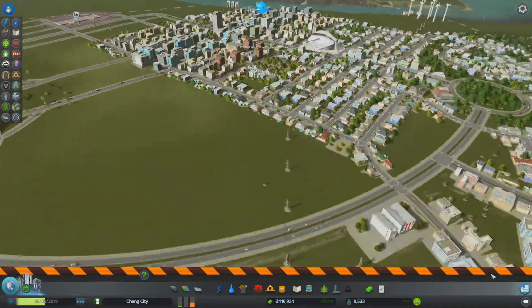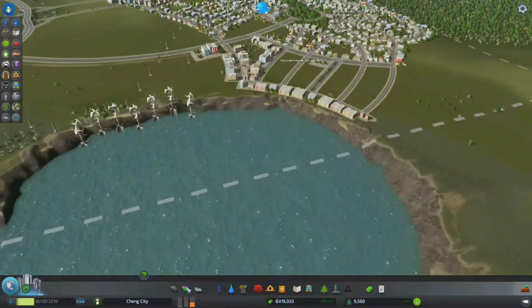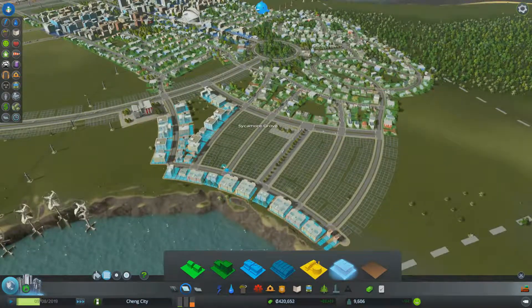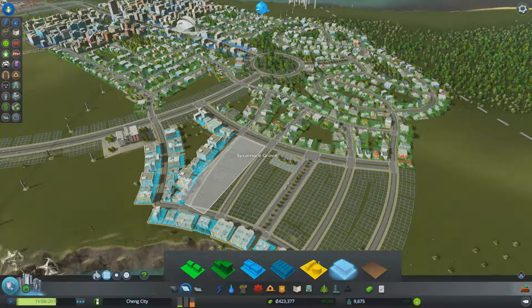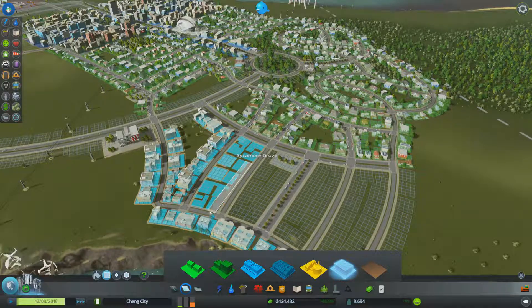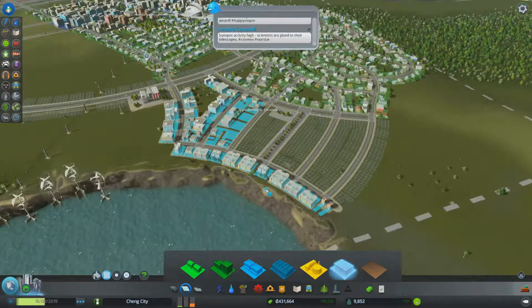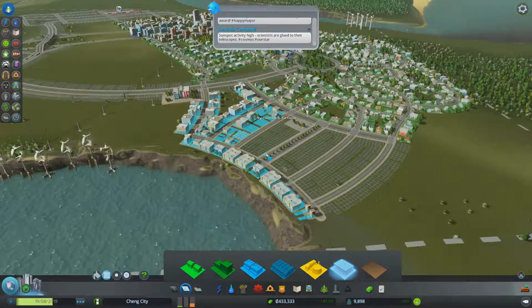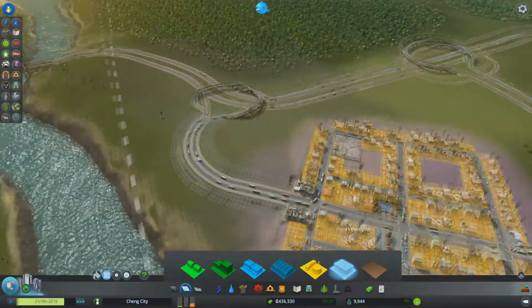We've still got some development and we need more offices. This is the kind of thing - you want at least a demand for something. In this case I want industrial demand, which isn't something I normally want from these games, traditionally at least. But I want industry demand so I can make some offices, and I want housing demand so I can increase the population. We are actually about to hit our next milestone - surprisingly quick, I think.